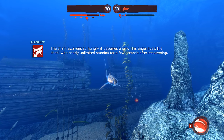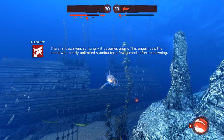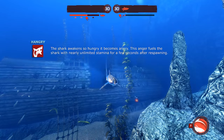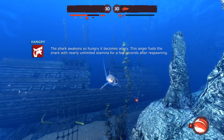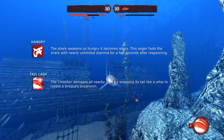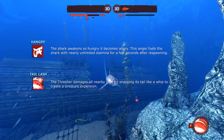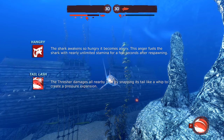Hangry will regenerate your stamina rapidly for 8 seconds, enabling you to spam your lunge ability, which will get you back to Steve much faster each time you respawn. If you return fast enough, this excess stamina regen can be utilized during your attacks. Tail Lash levels 2 and 3 will increase its damage, as well as adding the ability to break walls, destroy equipment, and disrupt Steve. This greatly improves your utility and should be leveled as fast as possible.